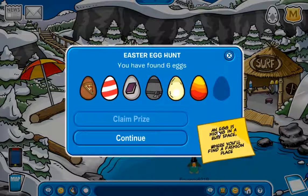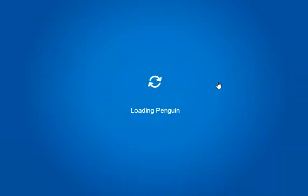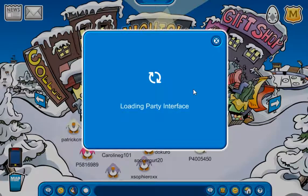Next clue: 'An egg is hiding in a busy space where you'll find a fashion place.' As you probably saw at the beginning of this video, there actually is an egg in the town. It's right here. There it is.